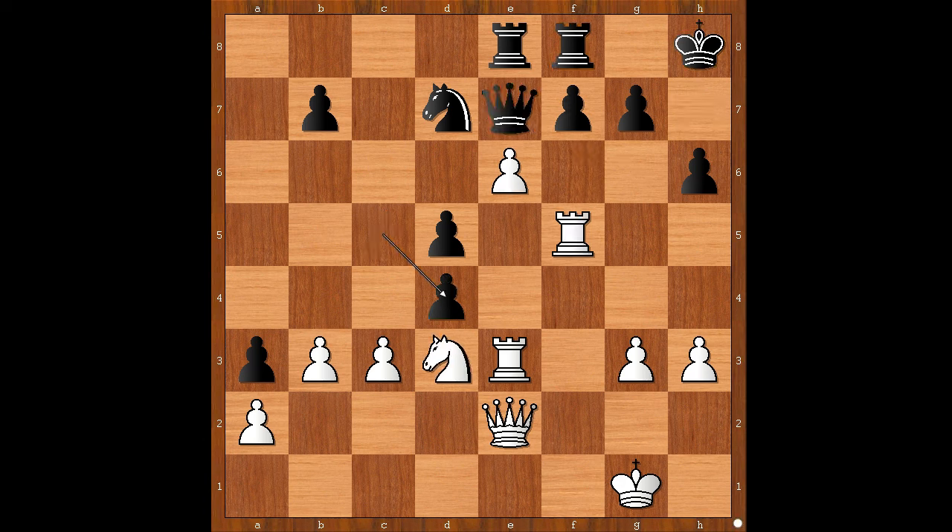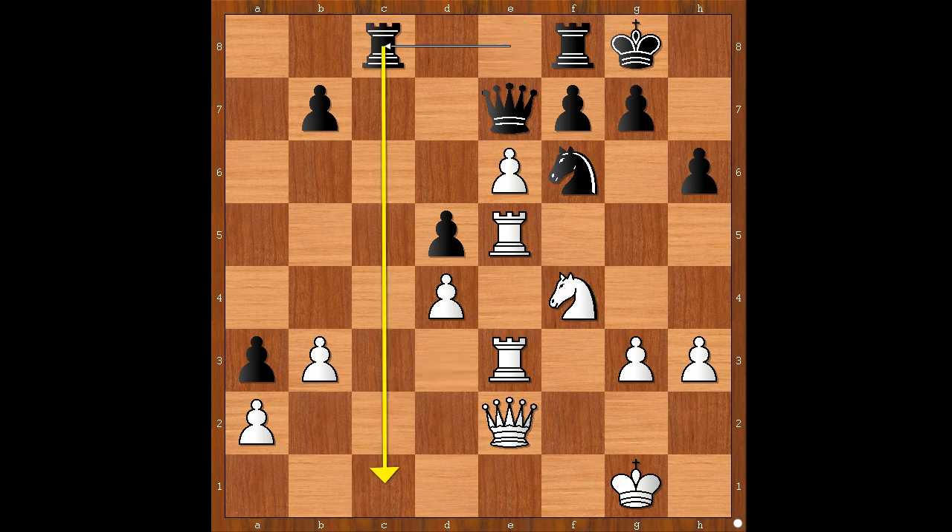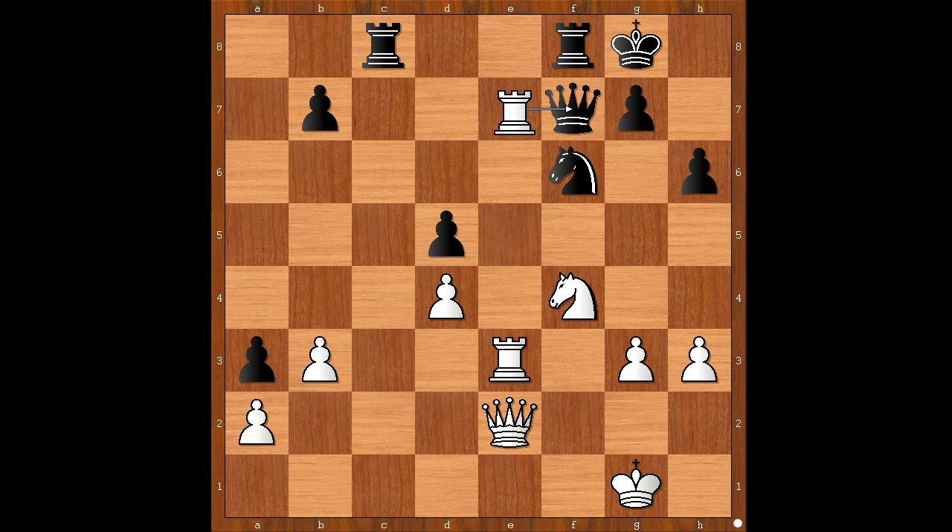Back to our game. We have c takes on d4, c takes on d4, knight to f6, rook from f to e8. This is known as the Alekhine's Gun. King to g8, knight to f4, rook to c8. White to move and to play the obvious — pawn takes pawn check, attacking the queen, queen takes pawn. White played a move and black resigned, and the move is rook to e7. The black queen is trapped and she has nowhere to go.